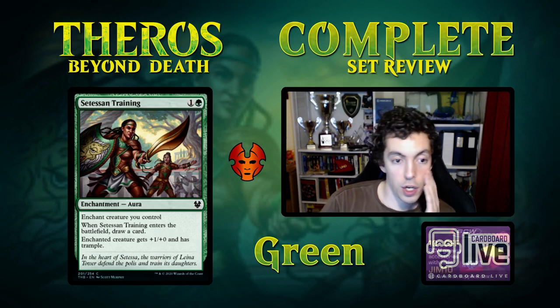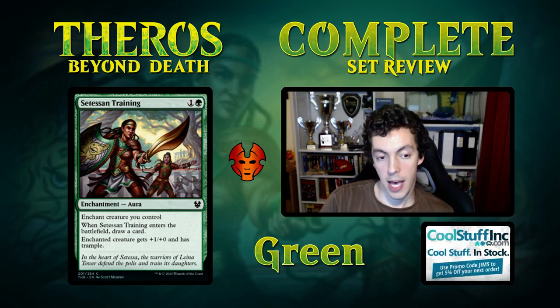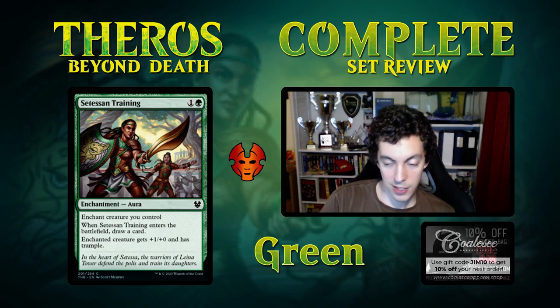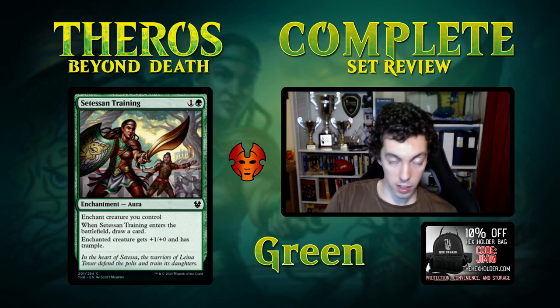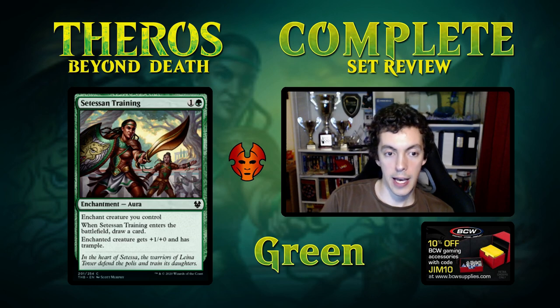Citizen's Training — 2 mana enchantment, comes into play draw a card. Gives +1/+0 and trample. Now this is the kind of card I like because it completely replaces itself — play it, draw a card, simple as that. The effect is not great, only +1/+0, but it's cheap and it cantrips. This is a velocity card that triggers your constellation effects and heroic effects. Probably not good enough for Constructed — if it cost 1 mana I'd be all over it — but in Limited it's very reasonable. Don't underestimate this card; a lot of little things come together to form a nice overall package.